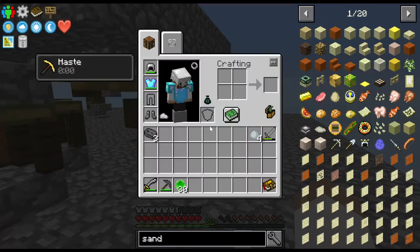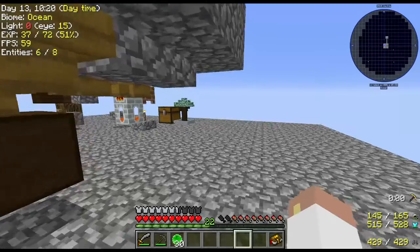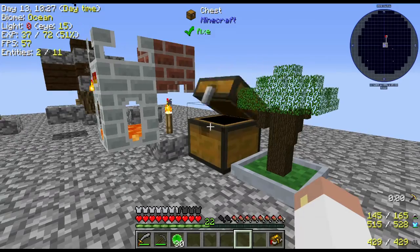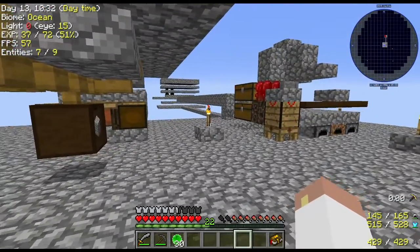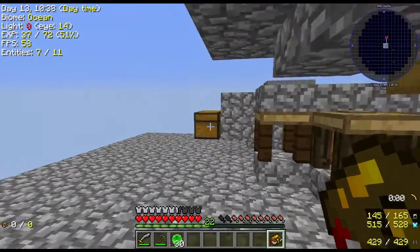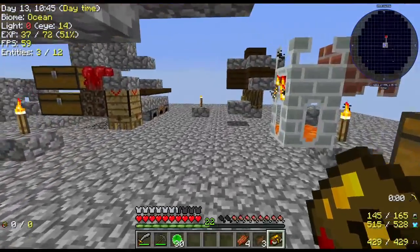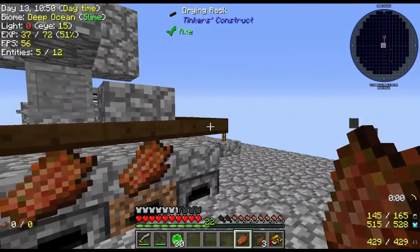Turns out those shears were pretty awesome — they don't have durability. I did get a couple of acacia leaves as well as some plant matter, and then a couple of extra saplings. So I won't have any more dirt issues now that I've got a single sapling tree — it's going to be so much easier. Moving on — upwards and onwards! Let's go ahead and dry some of this stuff out, make up some monster jerky, and then get going on a couple more quests.